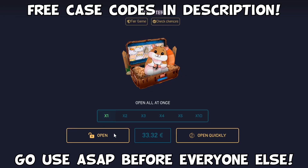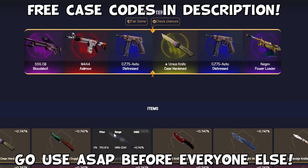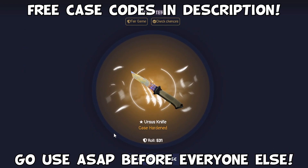pandaskins.com — take these free cases, unbox your dream skins and more extra bonuses. Link in description. Good luck and have fun!